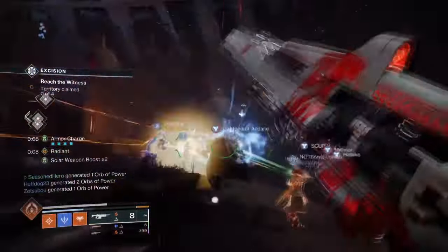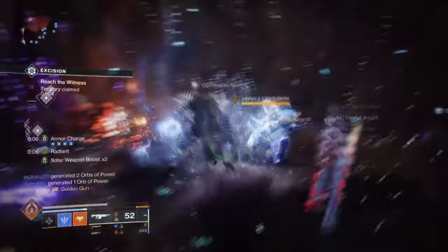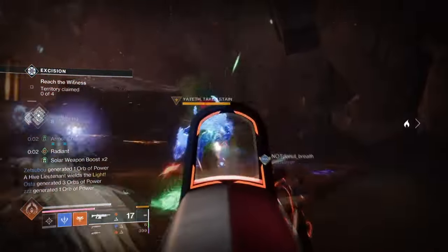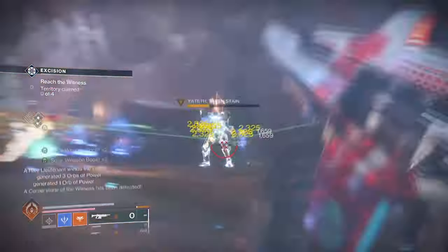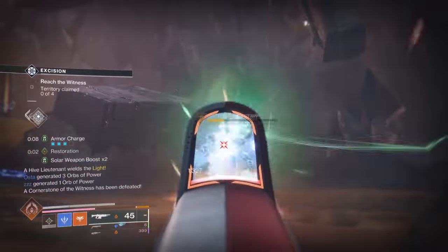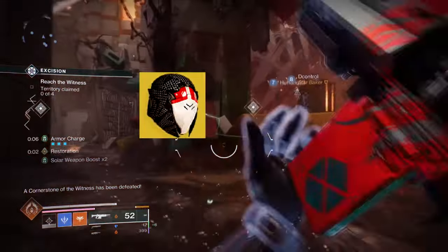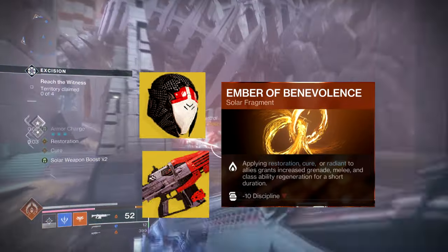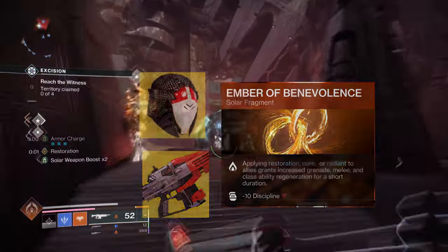Hello everyone, it's good to see you all back. I've been using the Speaker Sight Exotic Helm for a good while now, just to see what its pros and cons are. You may know this already, but did you know using the Speaker Sight with Solar Subclass, Ember of Benevolence, and a weapon that cures or heals others will grant you a ton of ability energy back, just from healing others?